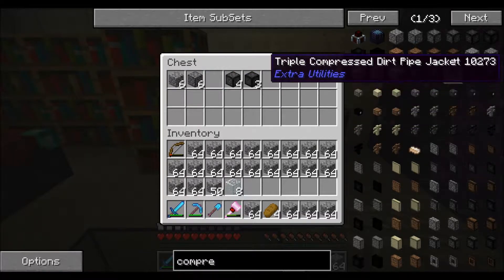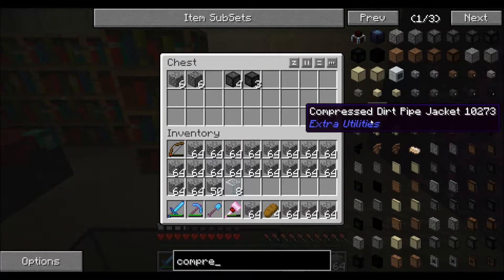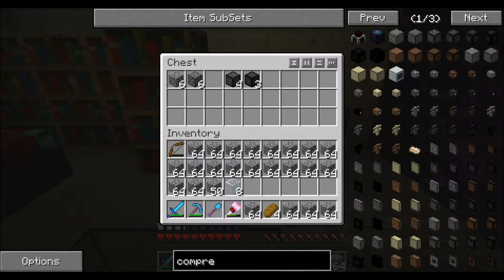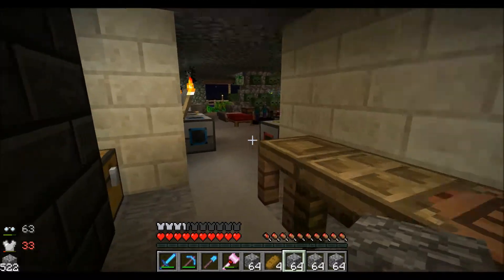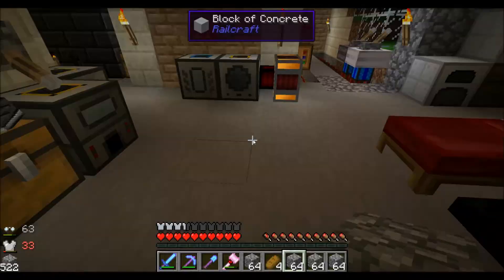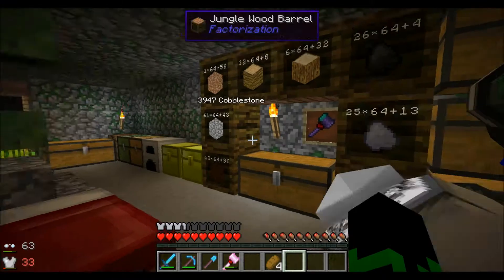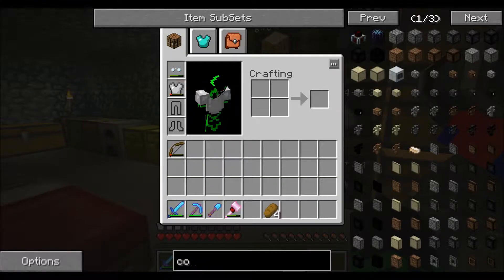There's also compressed sand, compressed gravel, and dirt. Justin's goal is to make octuple compressed cobblestone. When he's going to do that, I have no idea, but that's his goal. As soon as I get one, I'm done playing Minecraft for the rest of my life — I'll be happy after that. That's a lot of cobblestone — like, a lot.